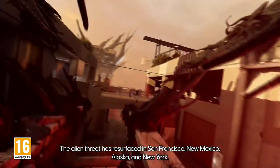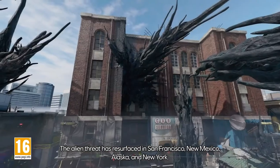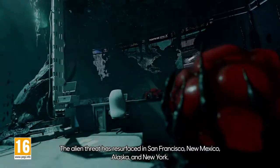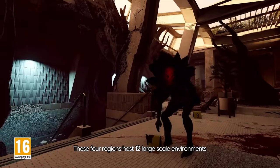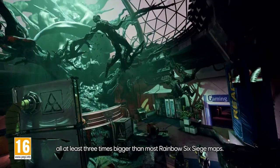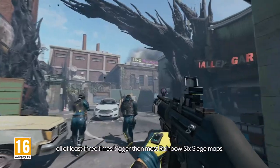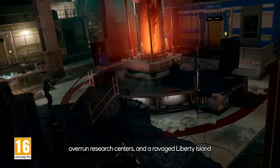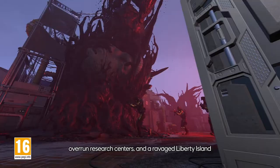The alien threat has resurfaced in San Francisco, New Mexico, Alaska, and New York. These four regions host 12 large-scaled environments, all at least three times bigger than most Rainbow Six Siege maps. You'll fight through ruined casinos and hotels, overrun research centers, and a ravaged Liberty Island.